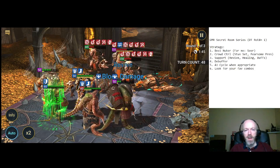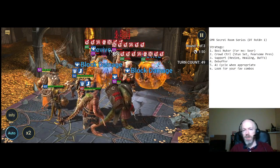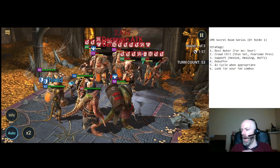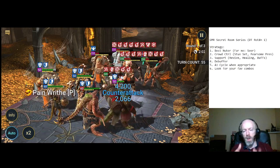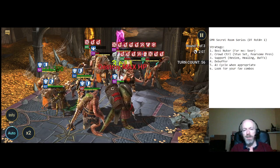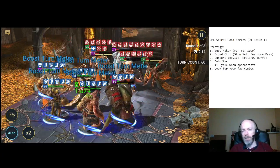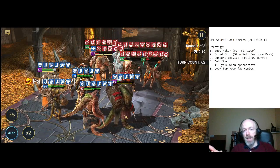So if you don't have anybody that has Crowd Control in their kit normally, a good way to handle that is to put somebody with an AoE in a stun set. I'm probably going to repeat myself throughout this series, but if you happen to be just tuning in for this one secret room, I wanted to make sure that was covered — it's always an option. If you have champions with an AoE, like Skavix on the end — he's a good cleanser, and it's nice to have a cleanser in the party.